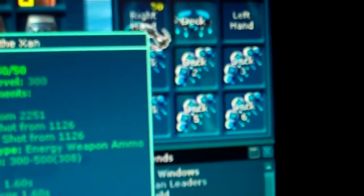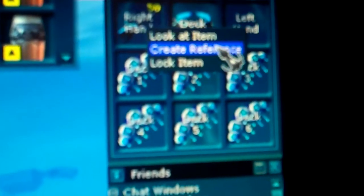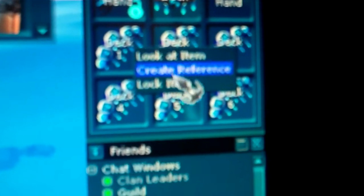The very handy part here is that when you right-click on anything you have equipped, there'll be three options: look at item, create reference, and lock item. You want to lock pretty much everything you have on.